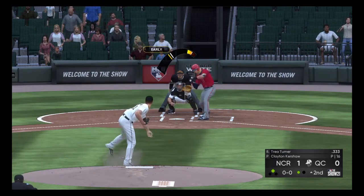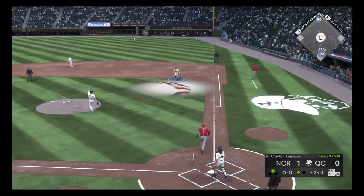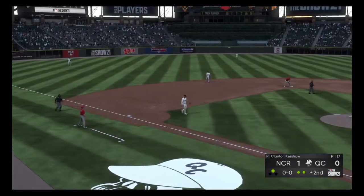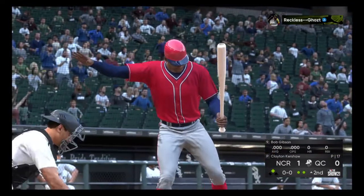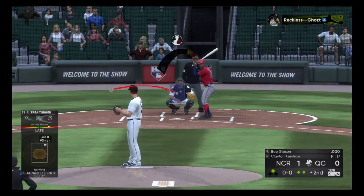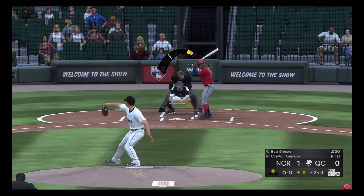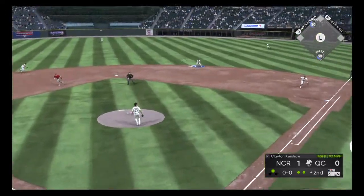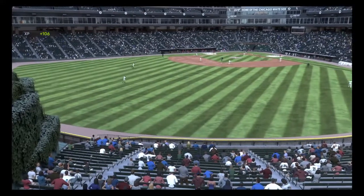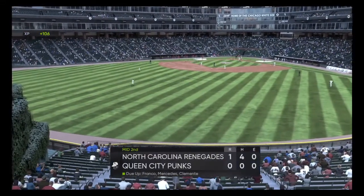The second baseman up — Trey Turner hitting .333, no home runs, no RBIs. Here's the first pitch — pop-up, Mercedes is under it, catch for the second out. Bob Gibson at the plate, his first plate appearance. Here's the pitch — line drive, but right to Madrigal. Renegades get one on a Bregman RBI double. Going to the bottom of the second.